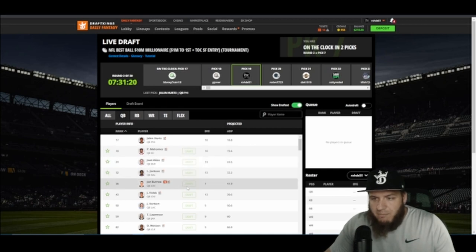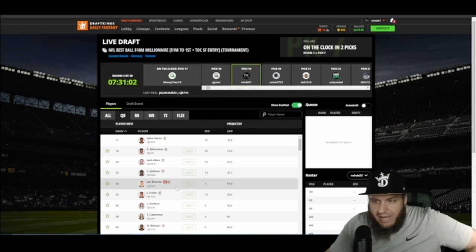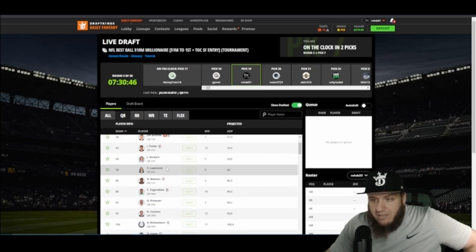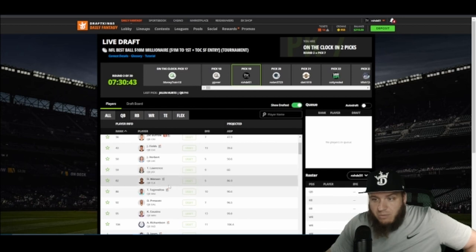I'm lighter on Lamar Jackson, lighter on Burrow, lighter on Fields. I don't mind Burrow — I like the Bengals stack — but he's banged up to start the year and the ADP value on the Cincinnati stack isn't as good as it once was. Herbert I'm high on because I can easily get the stack: Eckler, Mike Williams, Keenan Allen, and Herbert all in one lineup. He's going 20 to 30 picks behind where he went last year.